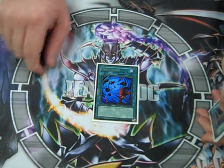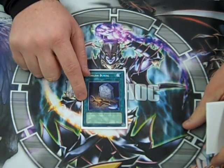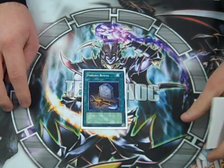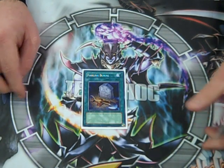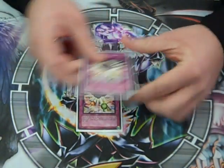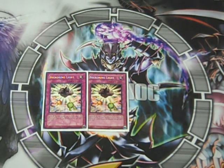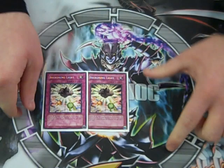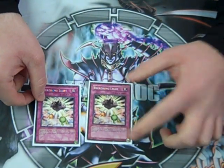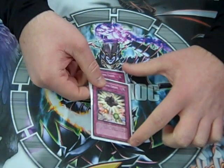Heavy Storm — it's a staple, clears back row. Foolish Burial is a great card in here: you could do Necro Gardna, Wolf — you could even do Wolf and then sack it for Celestia, great Lightsworn play. Double Beckoning Light. I've tried running more traps, but the way it mills I end up not drawing them, so it's a dead mill. Get Honest back, JD back — helps erase bad mills.